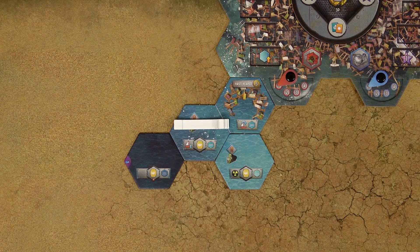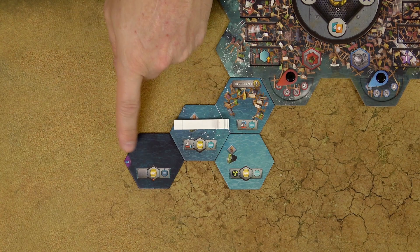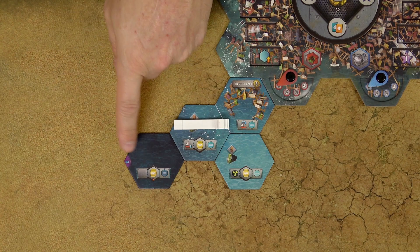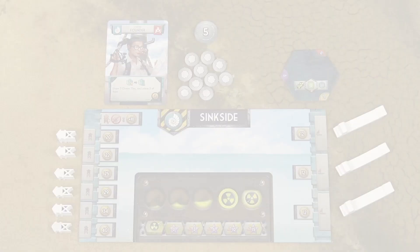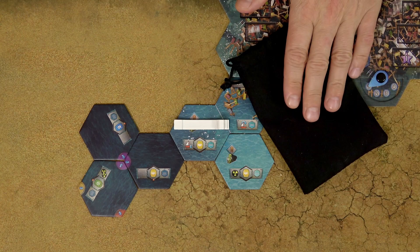Each tile has a depth symbol. There are three levels of depth: shallow tiles, shelf tiles, and deep tiles. Deep tiles can never touch shallow tiles. If you are allowed to place fewer tiles than you draw, return the remaining tiles to the bag. Anytime you complete a full circle of one color, you can draw one artifact from the artifact bag.